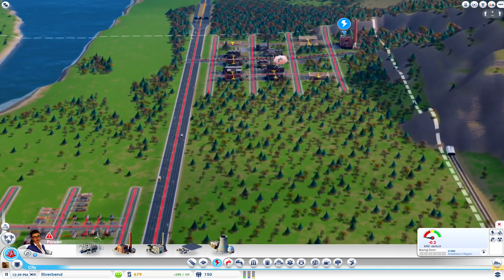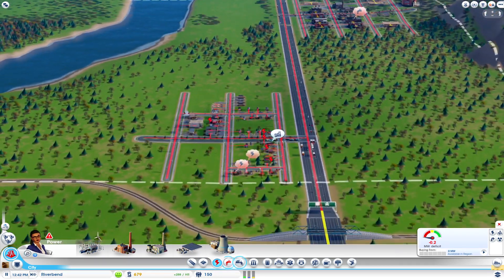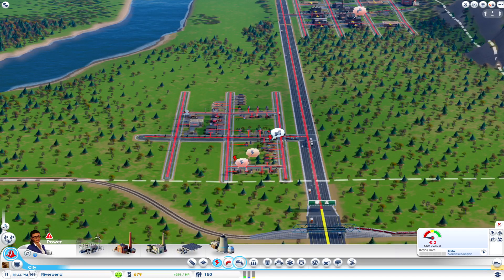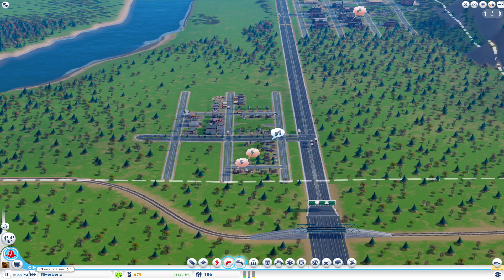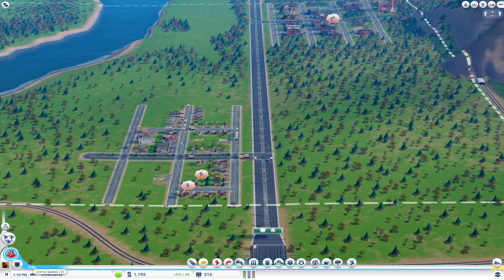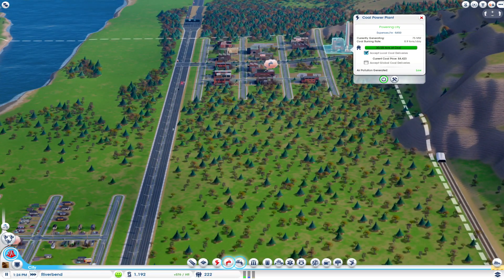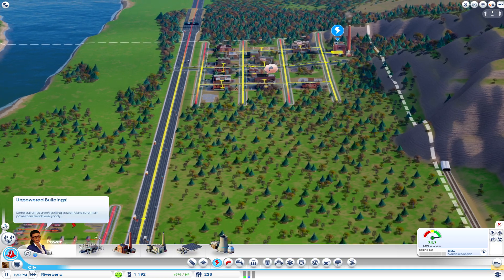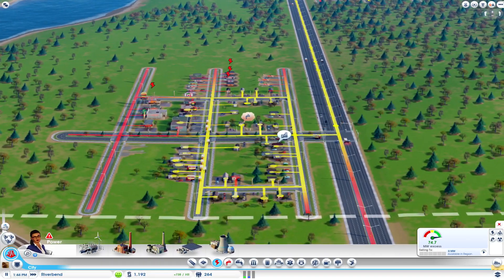Right now we just need to get the power plant to hire some people — it shouldn't take too long. We'll give it a couple hours in sim time and speed things up. You have the ability to do that down here near the clock at the bottom left of the screen — we'll put it on cheetah speed. We were on turtle before. They have llama and cheetah. It looks like it's powering the city now — they hired some people. As you can see, the red lines are now turning yellow, and these people should be getting power shortly and their complaints will stop.